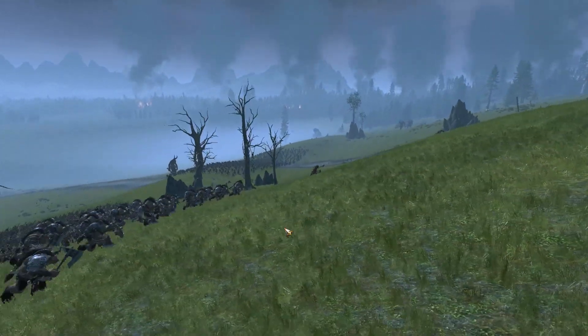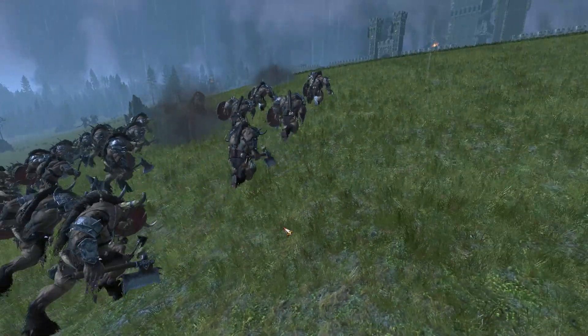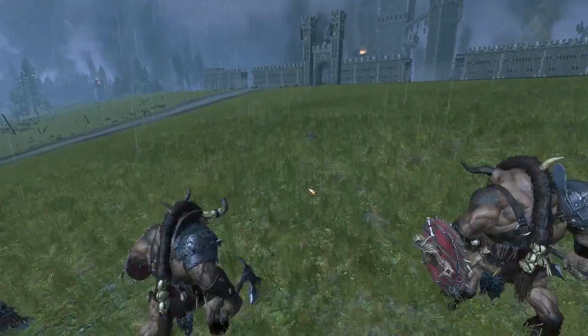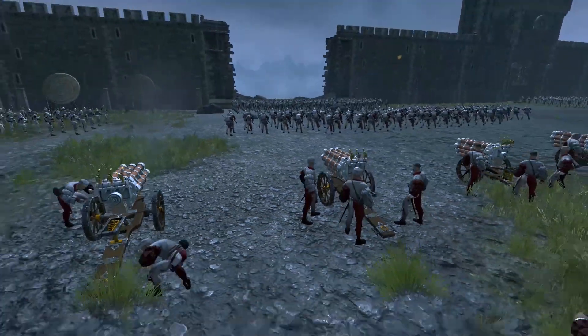The Mortars are already shooting, along with the Hellblaster Volley Gun. You can see the enemy approaching — it looks scary as hell. True to Beastman nature, they are just charging forward with no real strategy. They are charging in full force, especially scary with the Minotaurs. Luckily my Mortar is finding some huge hits on the Ungore Hordes, but they are just running forward.